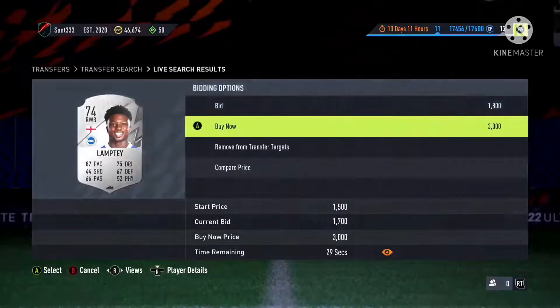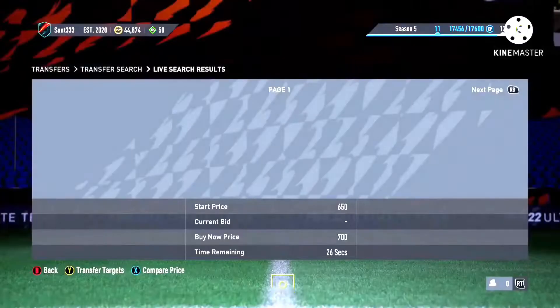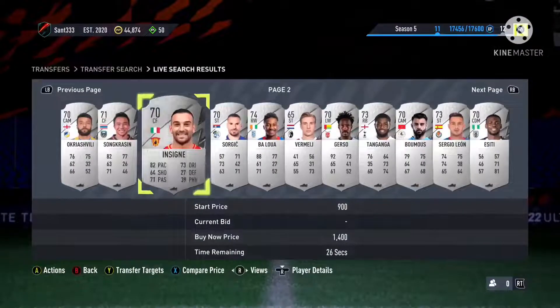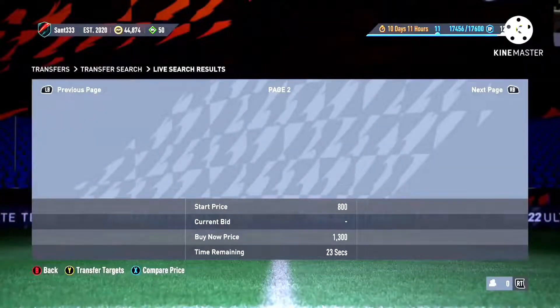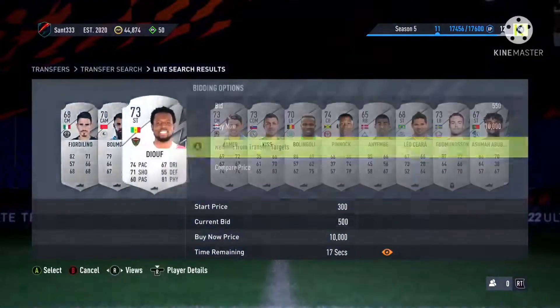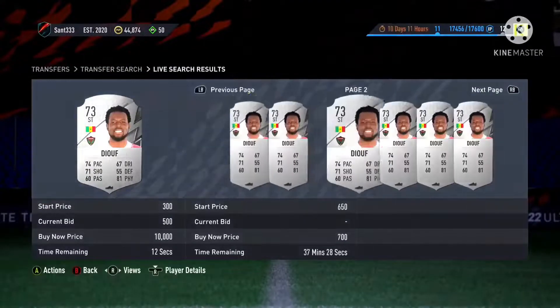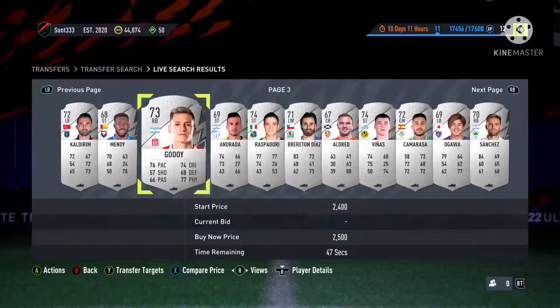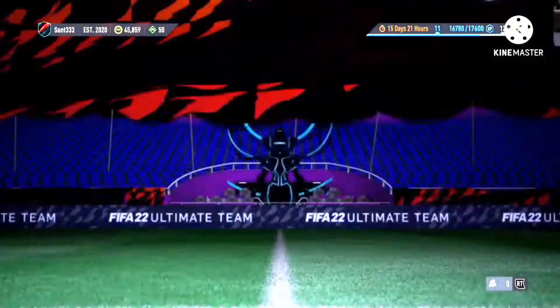For the second filter, do the exact same thing but with silver cards. As you can see, this guy was worth around 2.1k so I put a bid on him for 1.8k. The reason we do silver separately is that there's a slightly different price range — bronze cards are worth max 1.5k, while silver cards can be worth up to 3k.